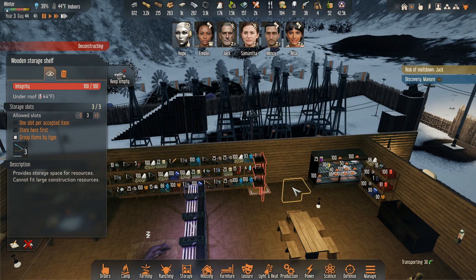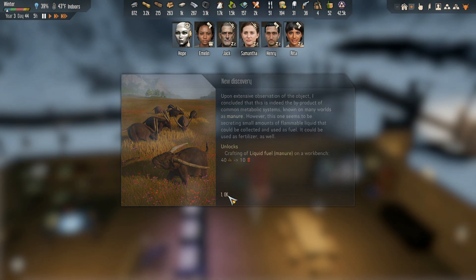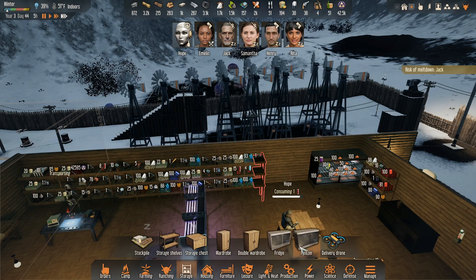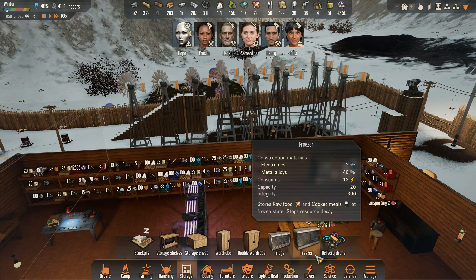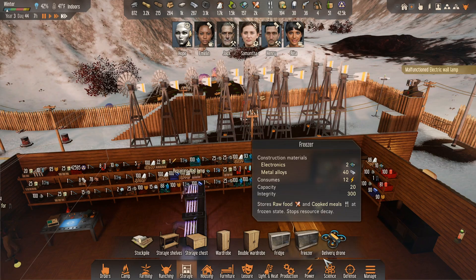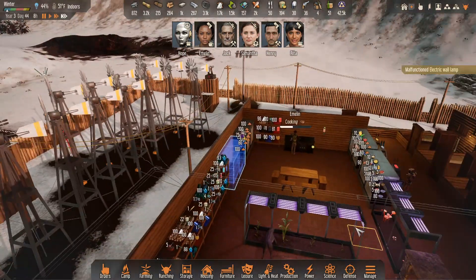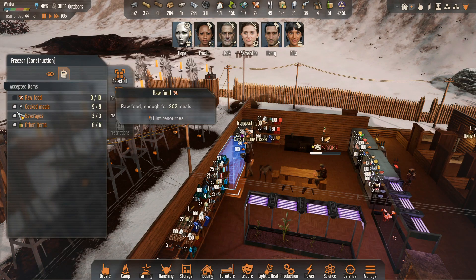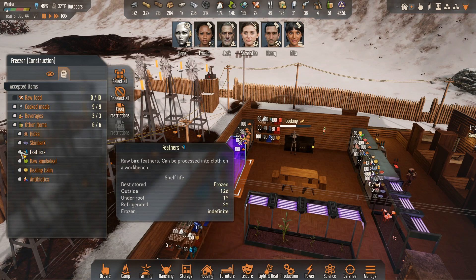Then I think I can get a thing in there. We did this — crafting liquid fuel out of it. Well, that will be another helpful thing. Someone come take this down. Now I should be able to get a freezer in there. And that will just be cooked food, beverages, and all those.